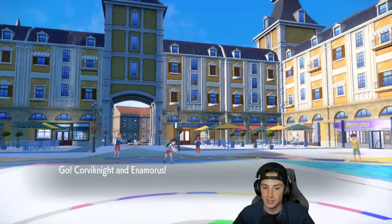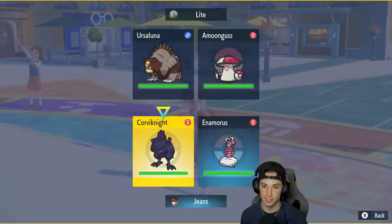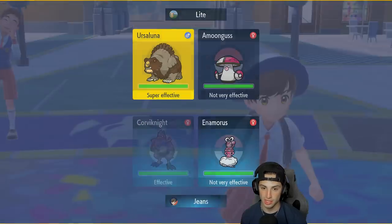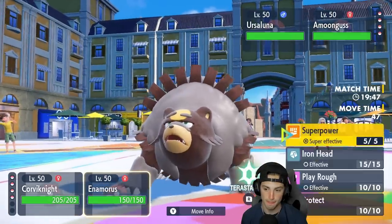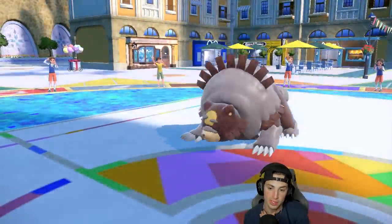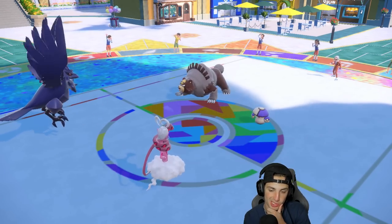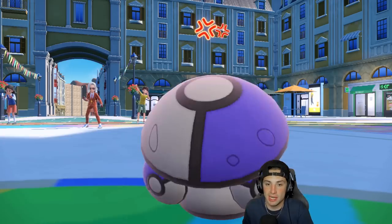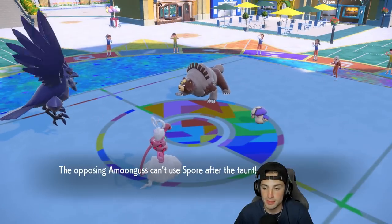Amoonguss and Ursaluna lead. Let me check Ursaluna's typing — it's Ground and Normal. I might just double down to Ursaluna, but actually I'm going to Taunt Amoonguss turn one. I'll go for a Superpower with Enamorus — I get a Defense boost and Attack boost thanks to Contrary. I think they're looking to Spore me, so Taunt should say screw you to Amoonguss and shut down its status moves. Let's see how we play this one. They might also Terastallize Ursaluna, which could be a bit of a problem.